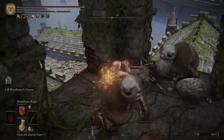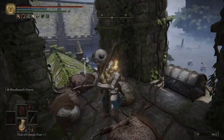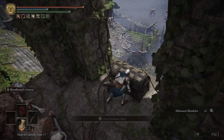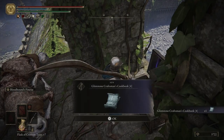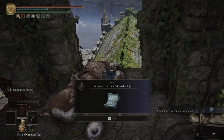Right here we can get ourselves an Arterial Leaf. Hop off Torrent, take these guys out — pretty easy, not too hard. Let's open up this chest and get ourselves the Glintstone Craftsman's Cookbook 4.